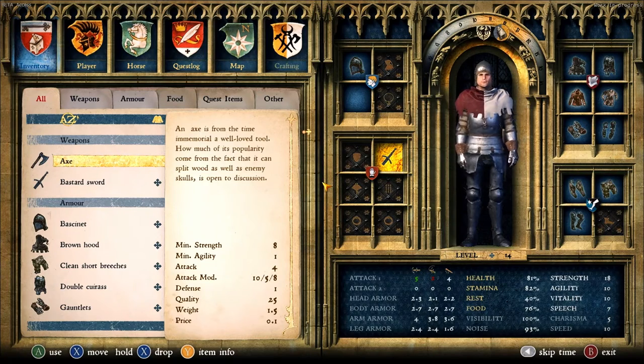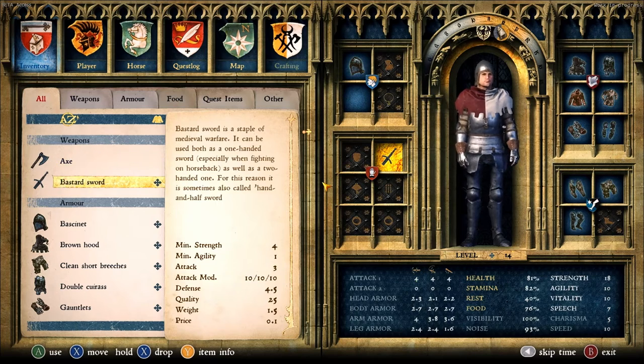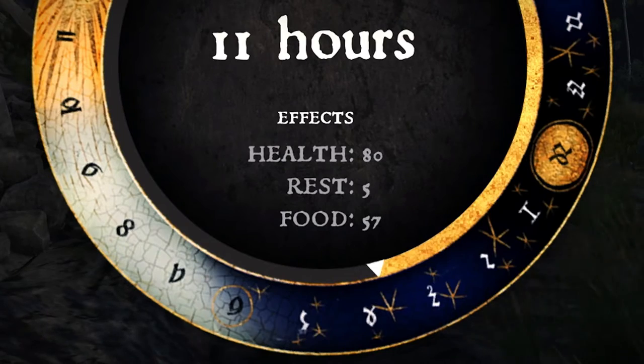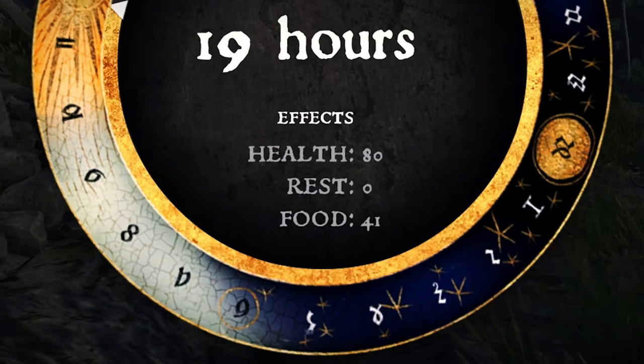Stats are not important just for the player — we have stats for every single item in the game. Every item has its own quality, which indicates how fast it's going to get damaged. In the case of food, it means how fast it's going to rot. We have rotting food, which means you cannot keep raw meat in your inventory forever.